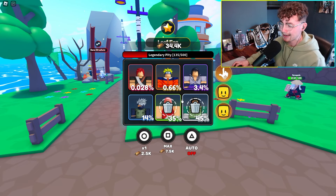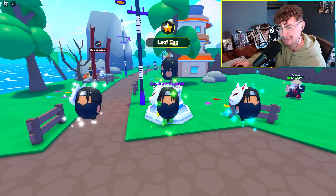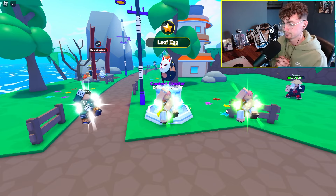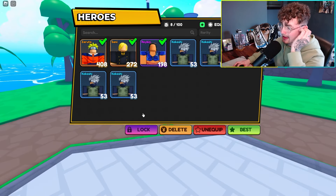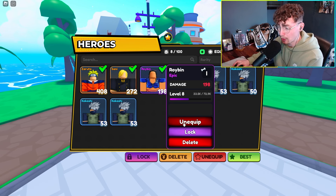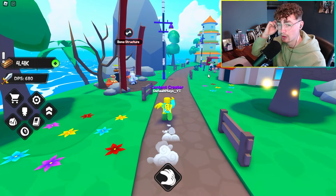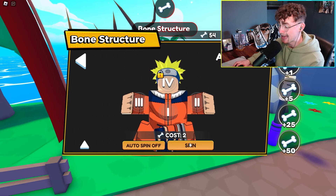We've saved up 34,000 bronze bars. We're going to auto-delete everything but rare and above to improve the team. Let's turn auto on and do a quick time lapse of the hatching — it is a little slow. We got a rare there and a few Kakashis, which might be better than the Robins. Robin is currently level 8, so let's equip a Kakashi and see if it gets stronger once leveled up.